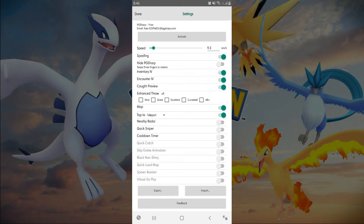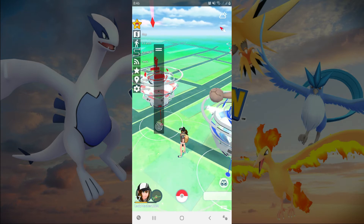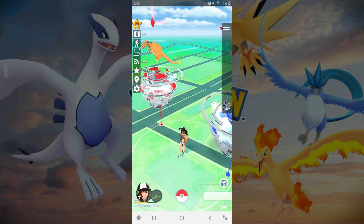Nearby Radar — this feature will show all the Pokemon that will spawn in the area. It means that it will tell you where a Pokemon will spawn before it is shown on the screen.